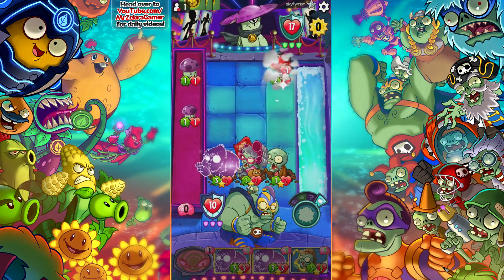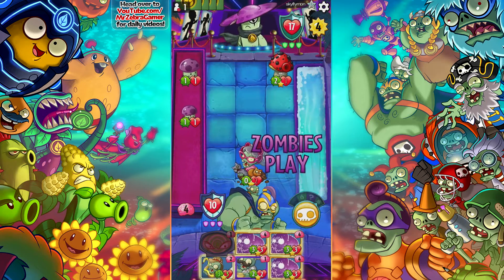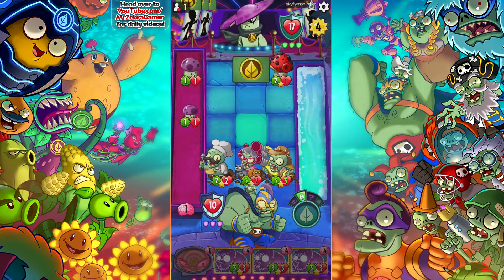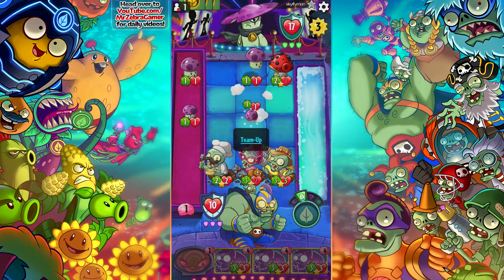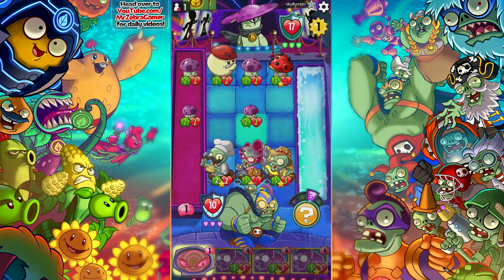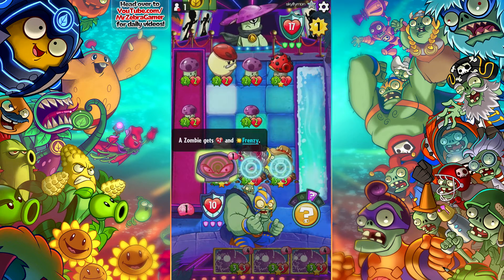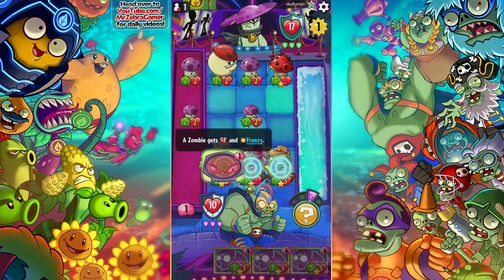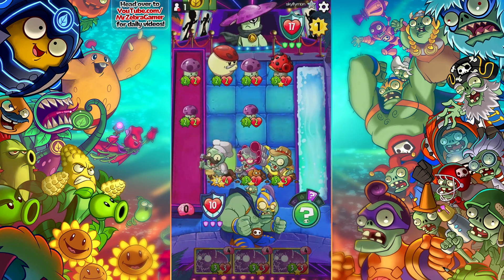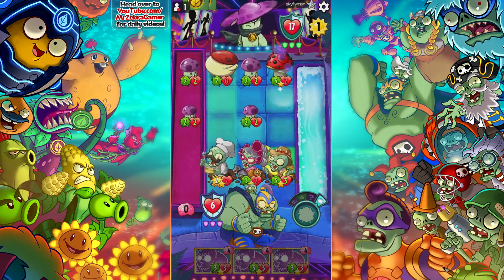He might actually be able to take it out entirely, depending on how bad my luck is. I put the Gourmet Zombie in here as a backup and as a deterrent. The Punish Room makes this so much more complicated. I could put this on the Cat Lady but it's going to be a moot point. I can't believe that didn't hit the shield — I'm getting really bad luck with the shield today. I knew that was going to happen at some point. We get an extra gourmet card.